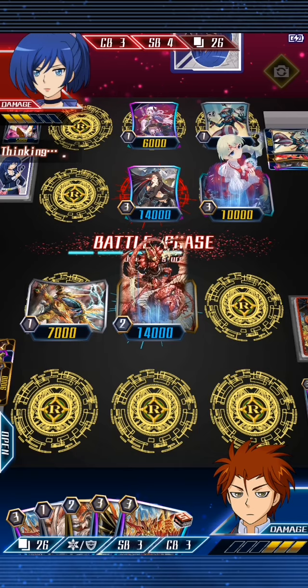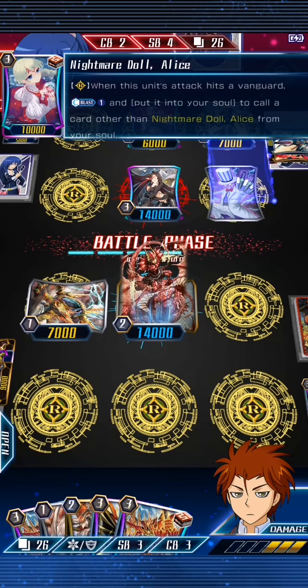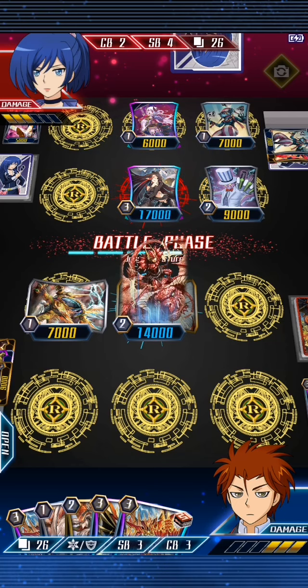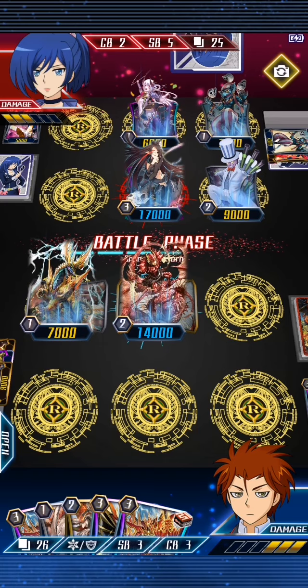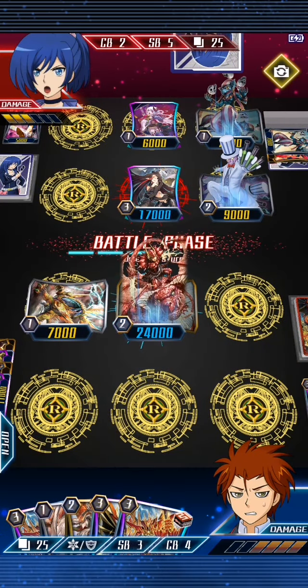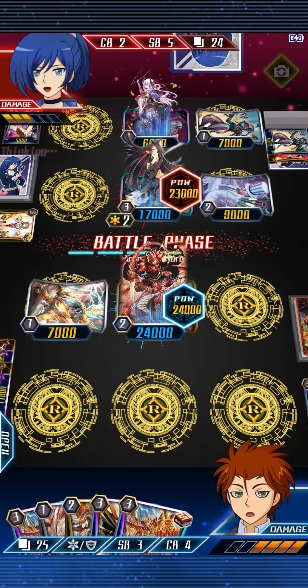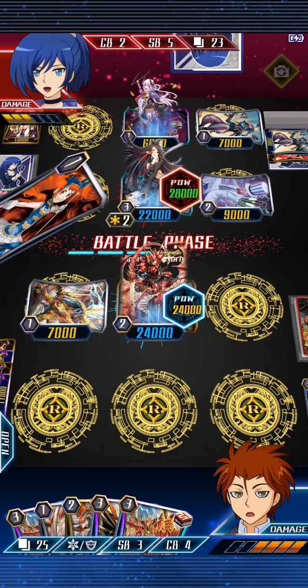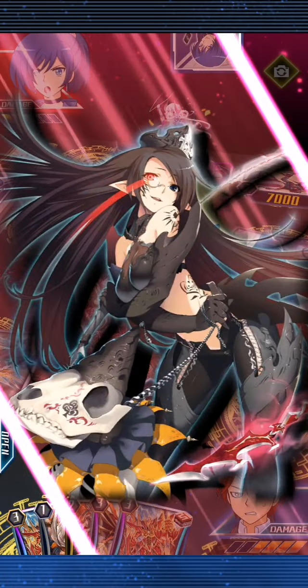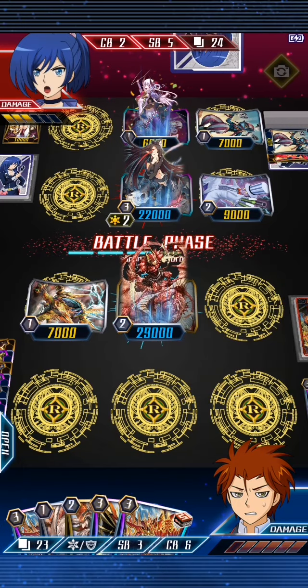Now Alice's skill should activate — she lands a soul charge again. And now if Liqueur can hit a critical trigger it'll just be immediately over, and there we go — that is a guaranteed victory. There's nothing Zero can do about that at all. And that's the thing about advantage: you can have a five-card hand, but if you don't get to use it then you might as well have zero.